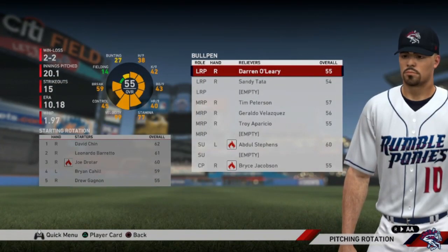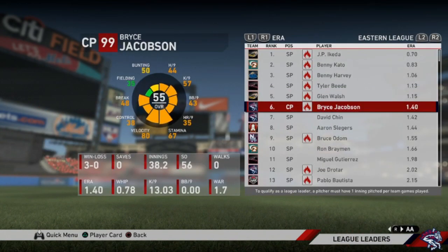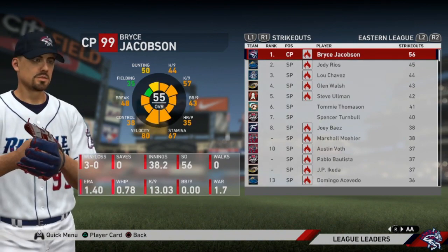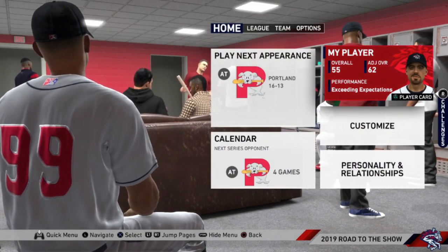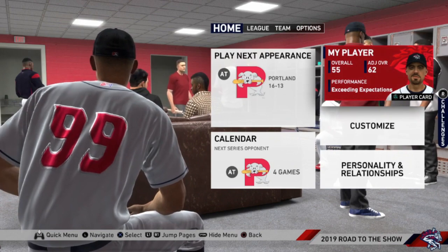The new pitching rotation — I am now in the spot of the closer. It looks like I'll be coming in for the really late innings, probably the ninth inning when we're ahead to close out a game. My ERA at this point is 1.40, I have 56 strikeouts on the book, zero walks allowed, and my WHIP — walks and hits per innings pitched — is 0.78. I am second in that category. That's going to end it for today's episode — I want to thank everybody for watching. Hit that like and subscribe button and ring the bell for notifications!